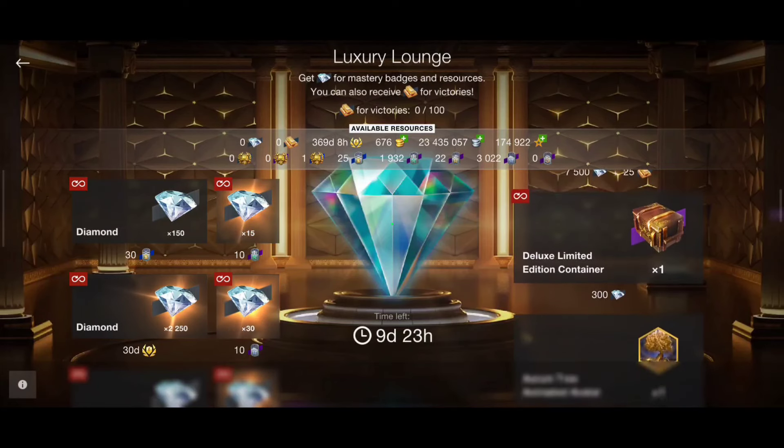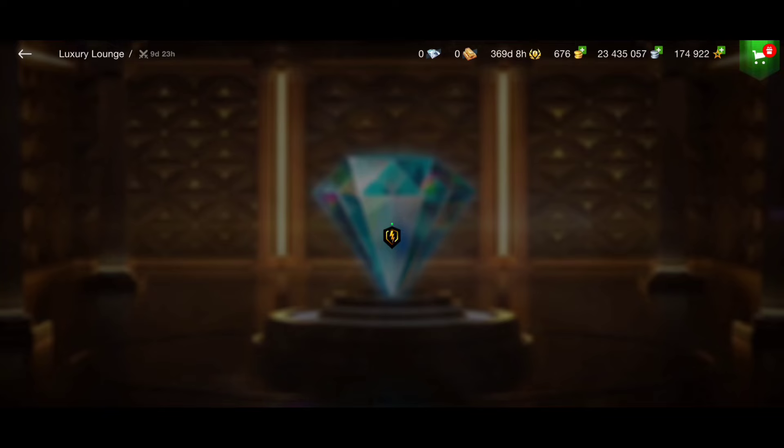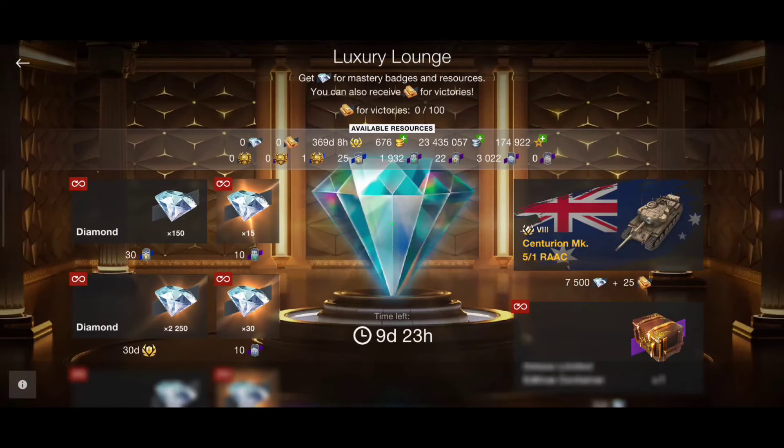The most important thing for me is to open the deluxe limited containers, but first let's talk about how to get the tank for free. It's actually easy — all we need to do is win battles and get mastery badges. For mastery badge class 3 you get 12 diamonds, class 2 gives 34, class 1 gives 60 diamonds, and for an Ace Tanker 180 diamonds. You will also need ingots — you get one ingot per victorious battle, meaning you need to win at least 25 battles.